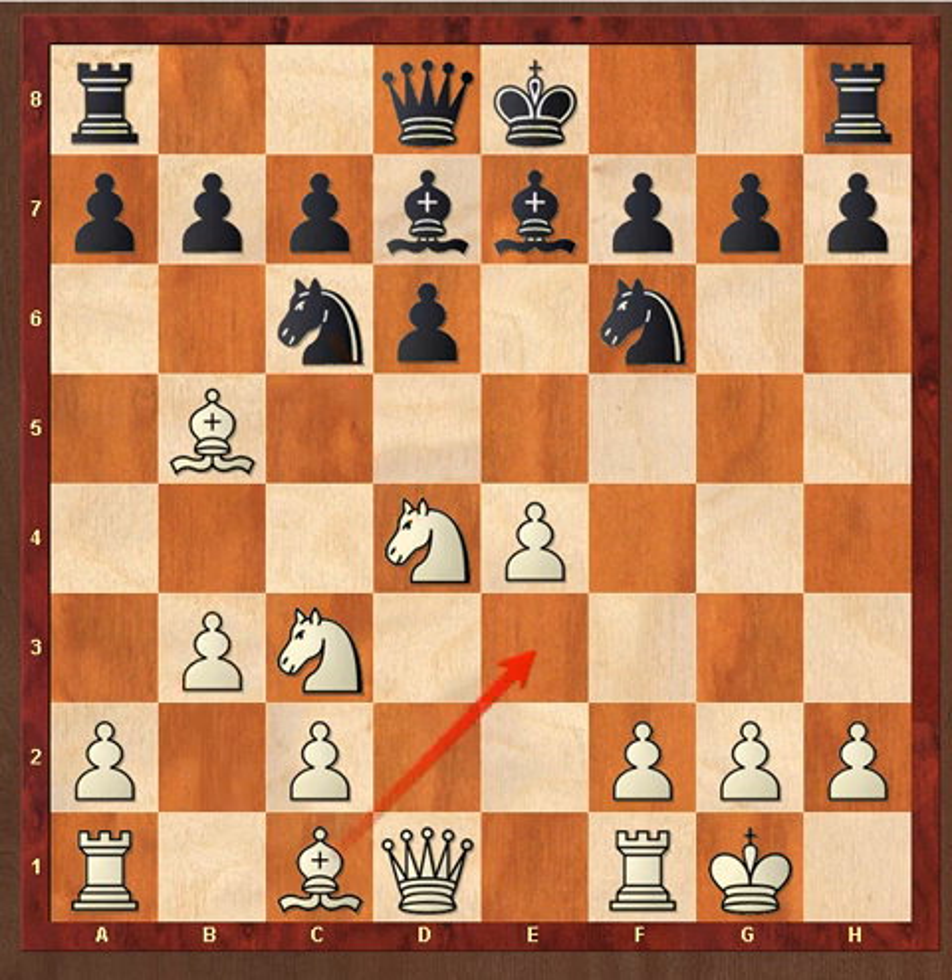A lot of players would adopt this type of strategy against Tal because he was known for his aggressive style of play. So a lot of players would try to just play quiet against him. Sometimes it worked, sometimes it didn't.